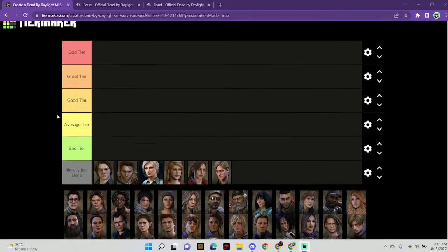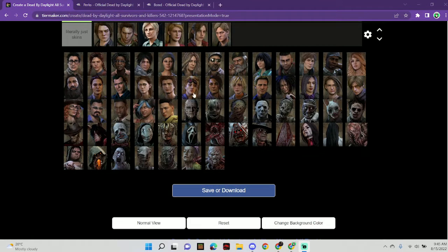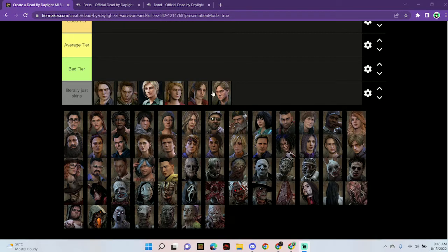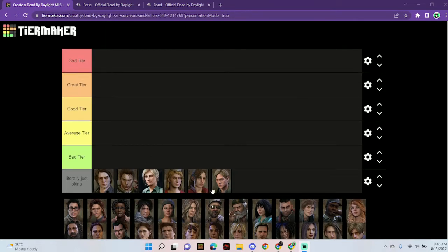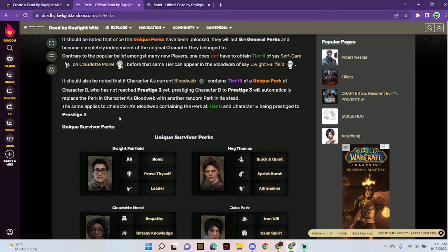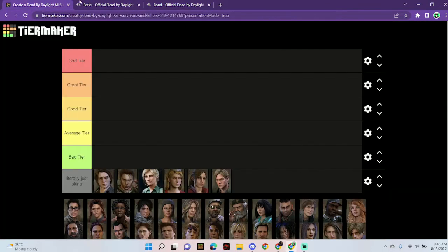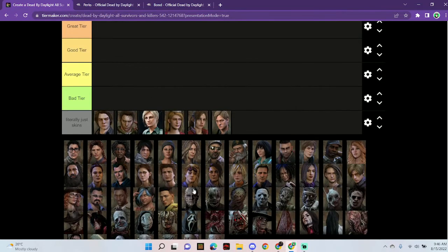Hello everybody, welcome to the survivor tier list. For some odd reason this tier list was made alongside killers and survivors, so we're just going to be ranking the top half of this list which is all the survivors in the game. They also added skins here, I don't know why, but I'm putting them there. I'm going to be ranking survivors via how good I think they are with their perks, because I recently finished every single survivor adept other than Steve and Nancy, because I didn't buy them.